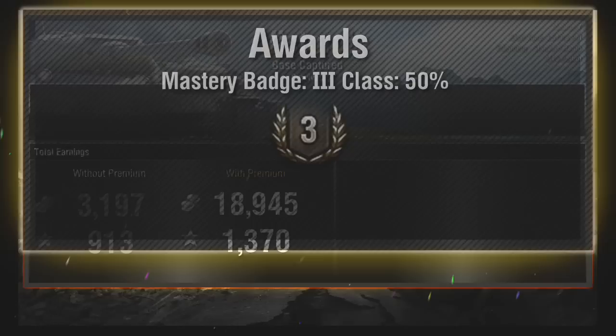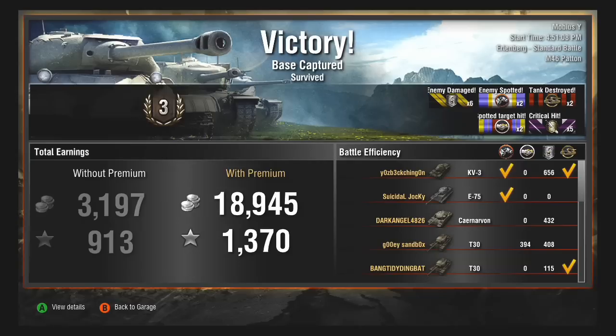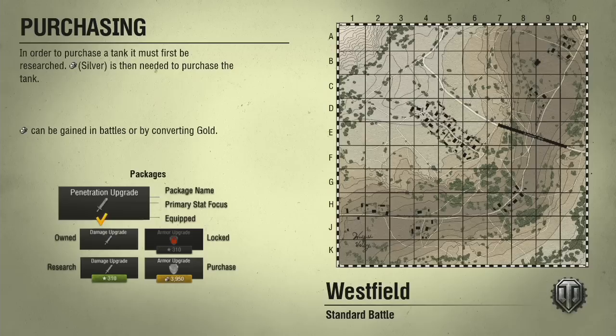Let's take a look at the post game screen — mastery badges popping up, just under 2,000 damage. Like I said, not a great game, but I was still able to contribute to the team by knocking out a couple key tanks when needed. So I'm going to jump onto Westfield here for our last game to close off this tank talk.